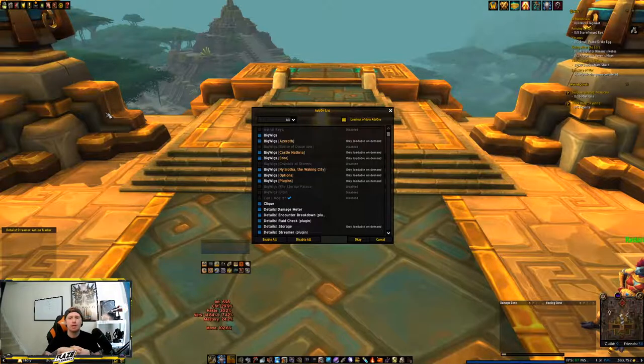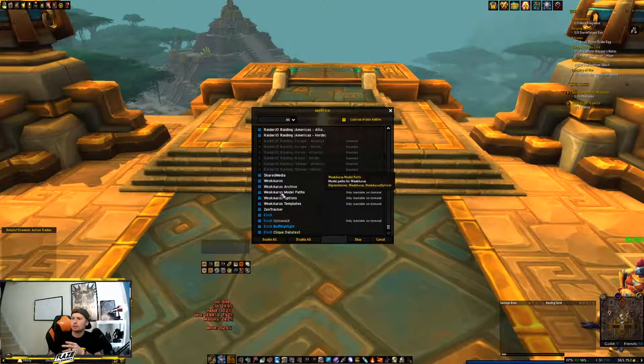The next one I highly recommend is WeakAuras — WeakAuras 2. It's a huge suite. The reason I say WeakAuras is that if you watch any of the Race to World First or high-level Mythic Plus players, pretty much everyone uses it. There's a WeakAura for pretty much everything — you can make an entire UI with WeakAuras to display certain information, set up announcements, and automatically yell things when you cast a spell.